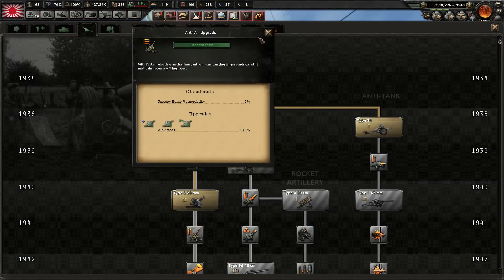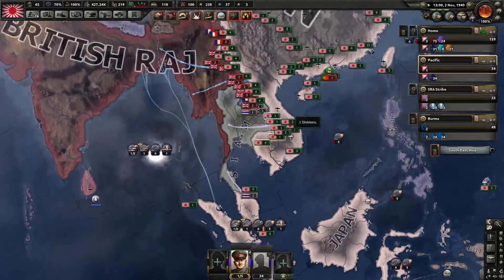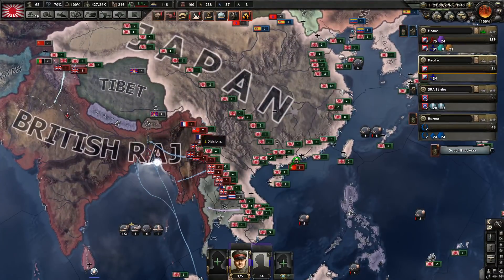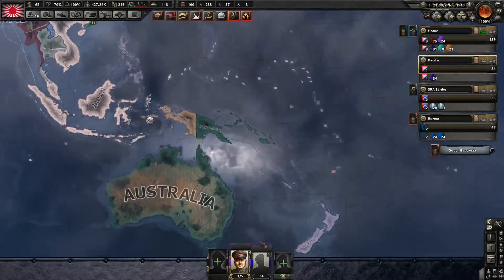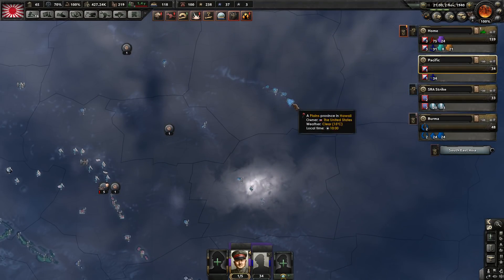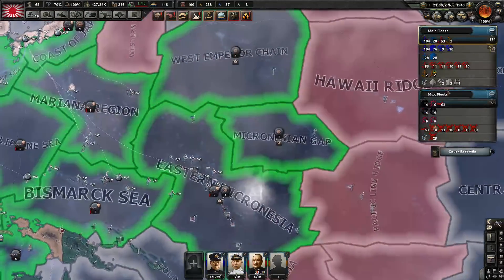There's the anti-air upgrade — which means I can get onto these, which means we can get better anti-air on all our ships. Ready for the war with the United States. It's basically going to be: capture Burma, stabilise the front, capture Australia and New Zealand, wrap up these islands, then it's time to strike the United States. I want to strike at them and seize all these naval bases before they have a chance to cause any problems.